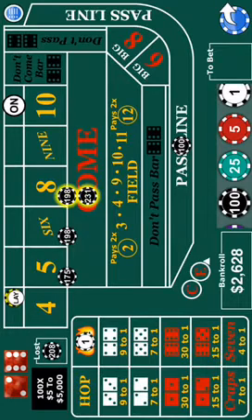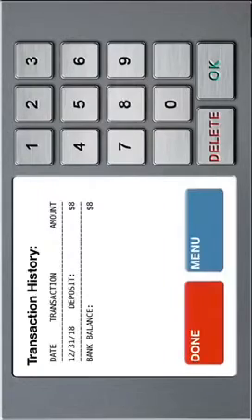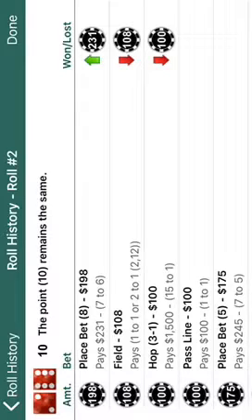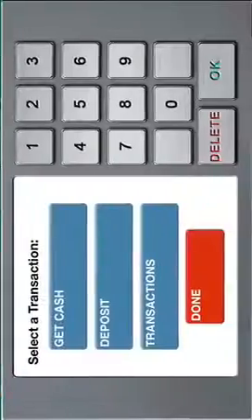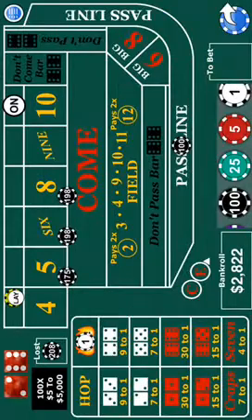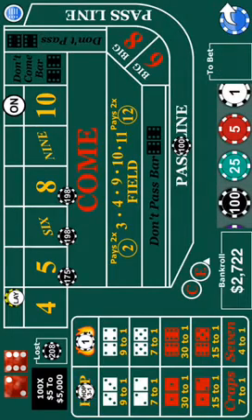Hop the one-three for $101, then put a little fire bet down — just in case, you never know. Then put a $100 pass line bet down. That'll cover your hop bet in case you hit a seven right there.